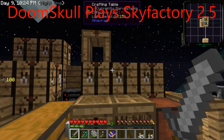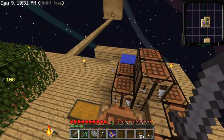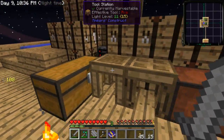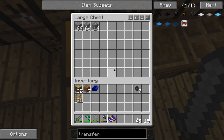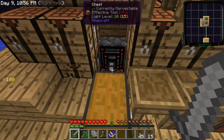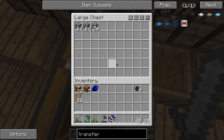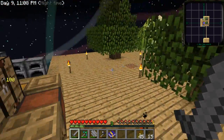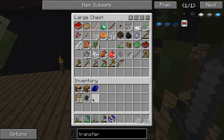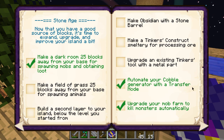Hey, what's up everybody, and welcome back to an episode of Sky Factory 2.5. In the last episode we finally got this — I am so happy I got this. Now if I make another transfer node I can link it to this as well, and I'm going to speed this up to double the speed. No thank you though — it took me long enough to get these transfer pipes and that redstone for the transfer node.